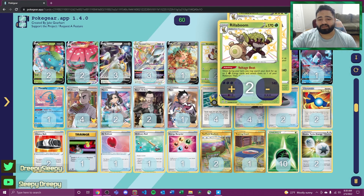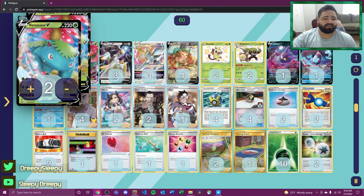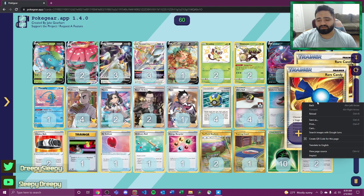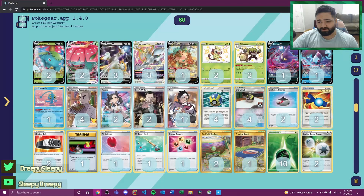We're also playing a 2-2 line of Rillaboom with its ability Voltage Beat, allowing us to attach two grass energies to one of our Pokémon every single turn. If we have two Rillaboom set up — which is rare — we can get four energies on board, basically getting our Venusaur up to 120 damage with Forest Storm. We're playing two Rare Candies to get the Rillaboom set up fairly quickly.